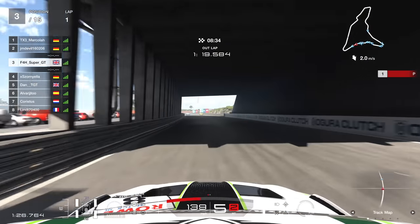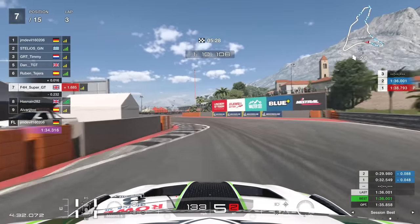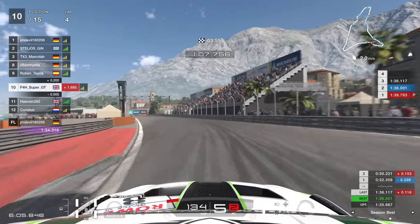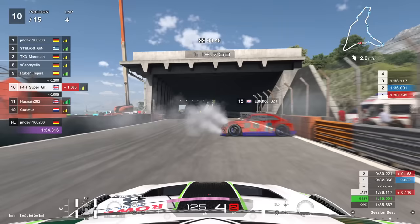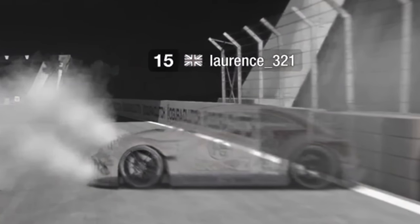Now with recent update 1.13, the physics of the game have changed. And that made the stability of curbs very questionable. Now sometimes you can go through there just fine, like I did just there. How about this time, as we come flying through? As you can see, we hit the curb and someone else has had a very major accident.